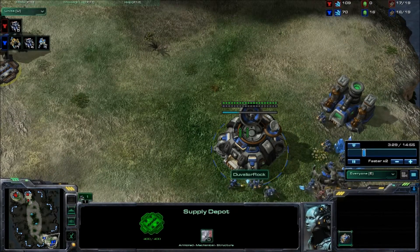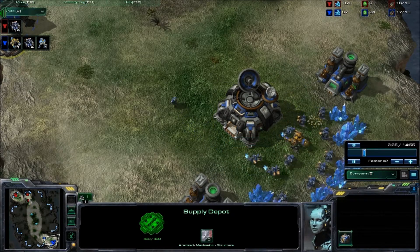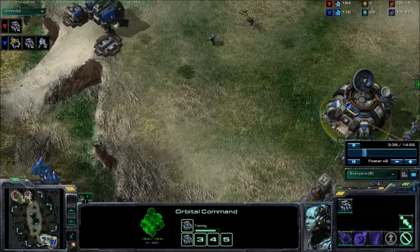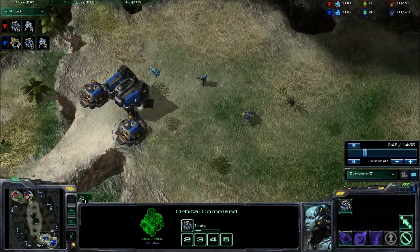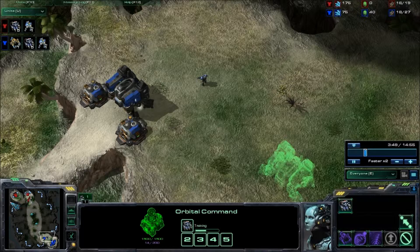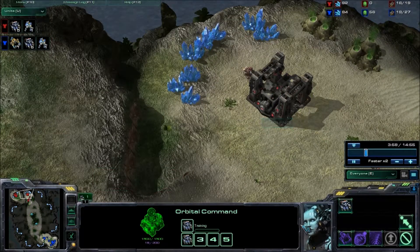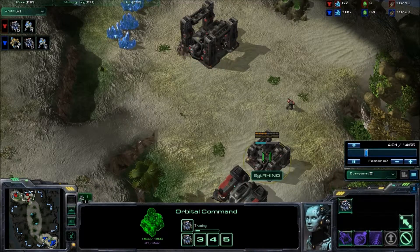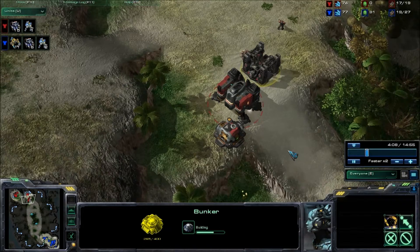Doobler Rock is pulling in a command center upgrade and calling down MULEs, going for that early rush for refinery. On the other hand, I got my expansion done at 3 minutes and 12 seconds, and I've got a bunker going just in case.